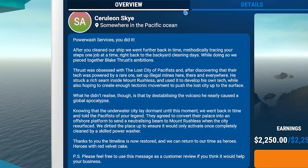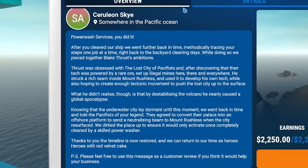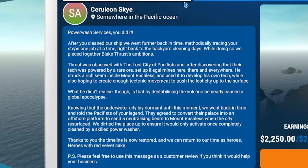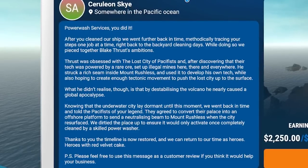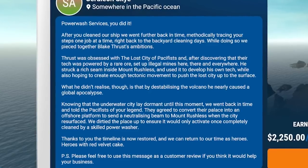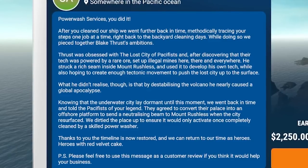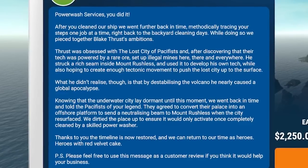So after you cleaned our ship, we went further back in time — methodically tracing your steps one at a time, right back to the backyard cleaning days. While doing so, we pieced together Blake's Thrust ambitions. Thrust was obsessed with the lost city of pacifists, and after discovering that their tech was powered by a rare ore, set up illegal mines here, there, and everywhere. He struck it rich inside Mount Rushless and used it to develop his own tech, while also hoping to create enough tectonic movement to push the lost city up to the surface. What he didn't realize is that by destabilizing the volcano, he nearly caused a global apocalypse. Knowing that the underwater city lay dormant until this moment, we went back in time and told the pacifists of your legend — they agreed to convert their palace into an offshore platform to send a neutralizing beam to Mount Rushless when the city resurfaced. We dirtied up the place to ensure it would only activate once completely cleaned by a skilled power washer. Thanks to you, the timeline is now restored and we can return to time as heroes with red velvet cake.